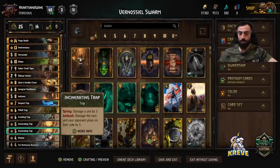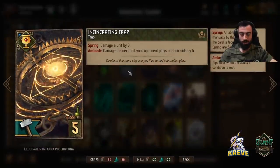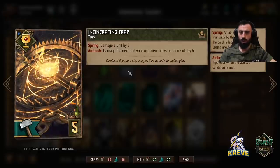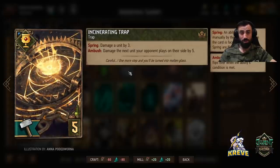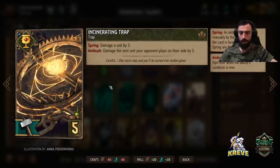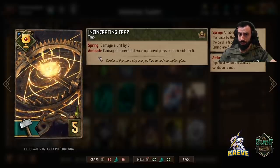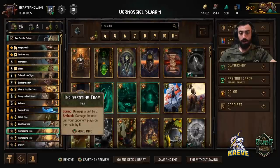Now we're going to get into the traps in this deck. We're looking to play these over round three with Eldane ultimately. In round one, use them very sparingly — maybe just a Crushing Trap to help secure round control. With the Incinerating Traps, these would be the first traps you'd look to play as you're entering round three — play them for ambush. Don't spring these; just leave them on the board for your opponent to deploy a unit and they'll damage that unit by five.